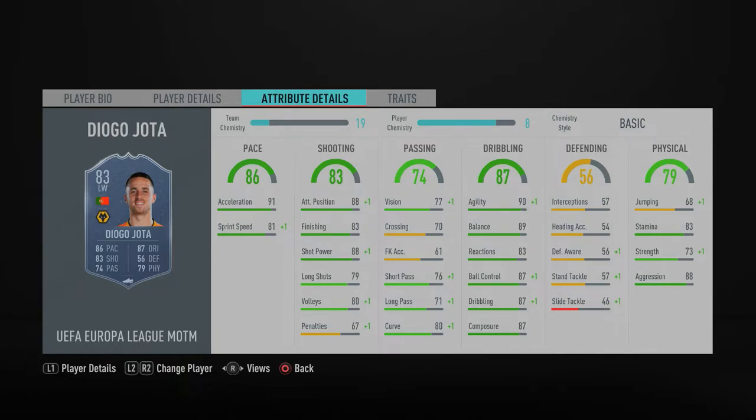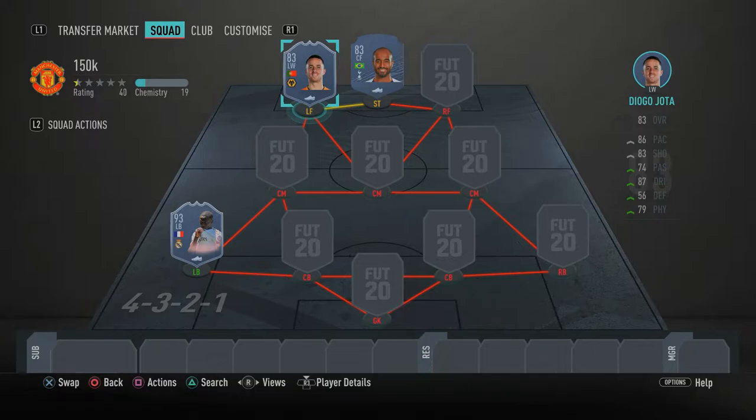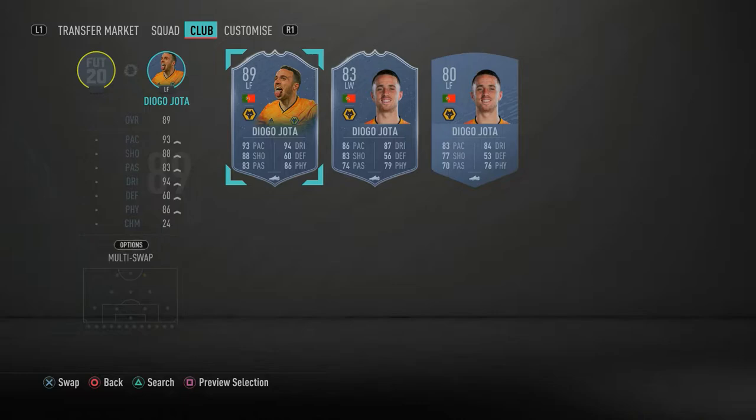Diogo Jota has 88 attacking positioning, 83 finishing, 88 shot power, 90 agility, 89 balance, 87 ball control, 87 dribbling, and 87 composure. Super agile, high balance, high dribbling, high composure — these are the stats that make players overpowered in FIFA 20. He is one of the best cheap players you can get in the Premier League as a left winger. Make sure you go and get Jota.